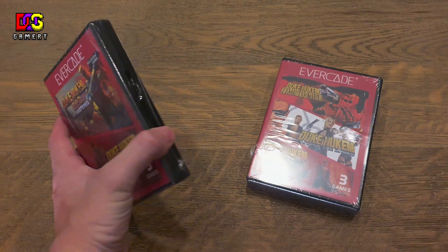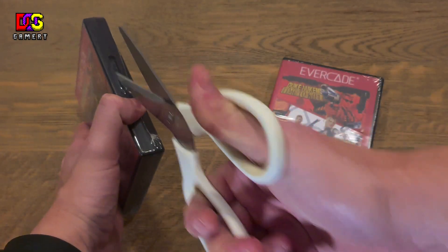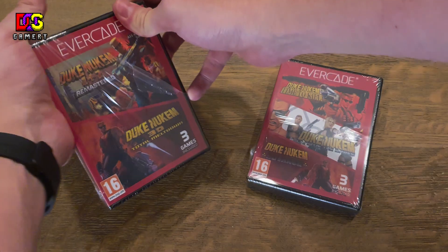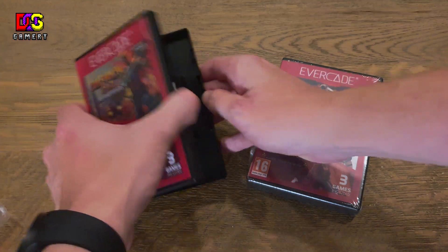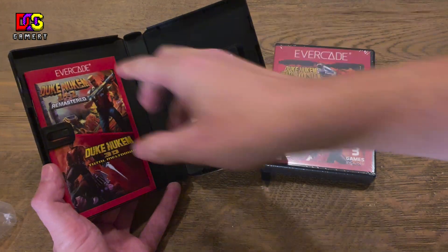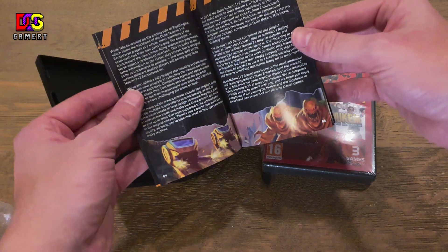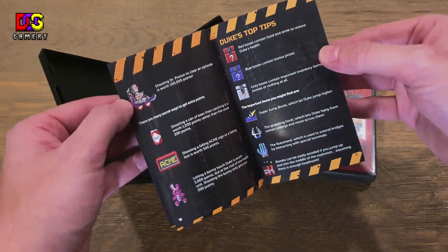Let's see what's in here — it's still sealed so let's carefully open it up. So that's what a cartridge looks like, even with a manual. Oh look at the concept art — wow, this is great stuff.